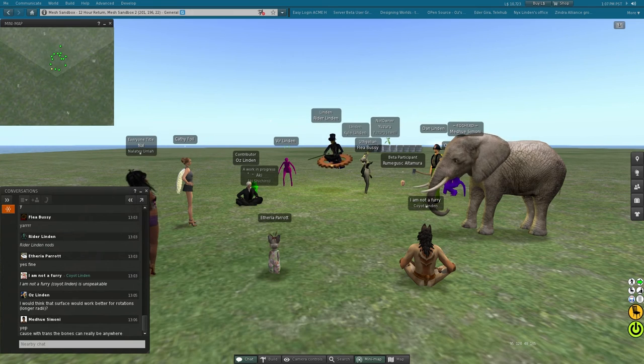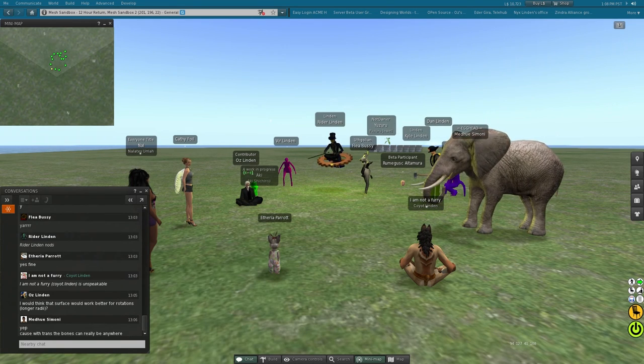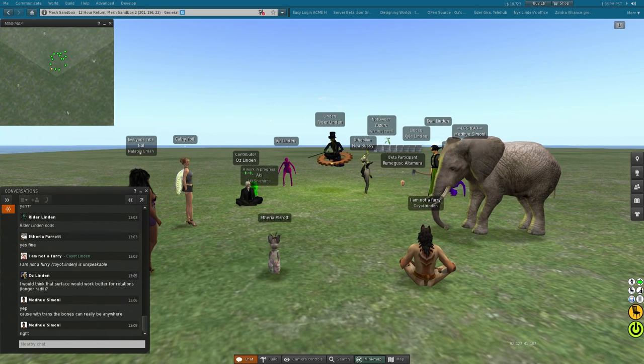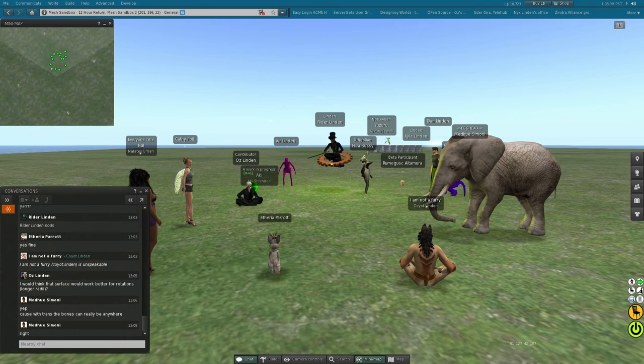For somebody who just wants to have a tail on their creature, they're going to be a little confused by having to decide between left and right. It also discourages portable animation creation — which one do you animate, the left tail or the right tail, if you want to create an animation just for tails? If you want to create an animation for tails, you should animate it to tail bones. Period.